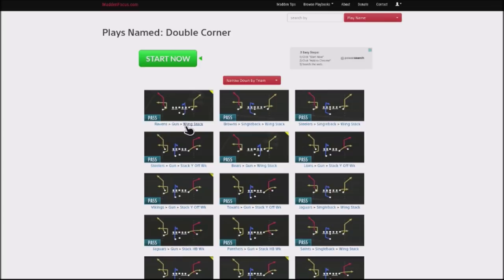One of the formations I really like a lot is the gun formation wing stack, and the reason why is that it allows you to attack your opponent with a quick inside passing route. I started labbing this particular play out of the gun wing stack, which is the double corners, and this really allows you to attack the flats and also the corner routes — the deep corners of the red zone — areas of the field that people are not used to defending.